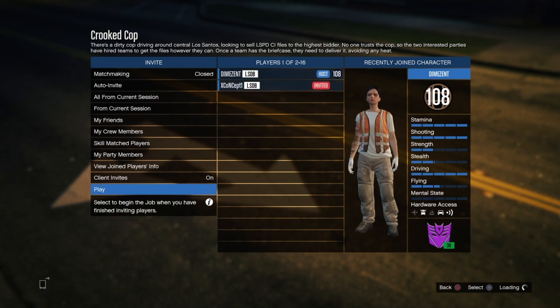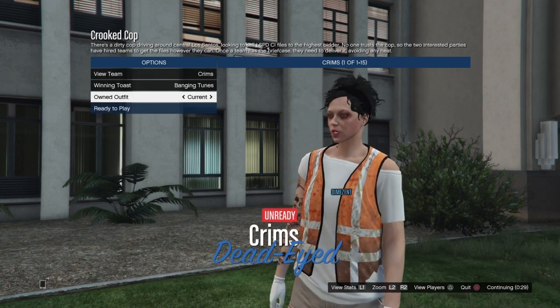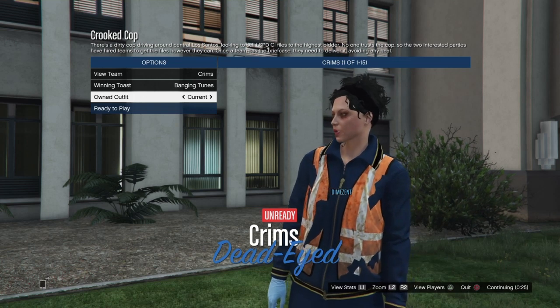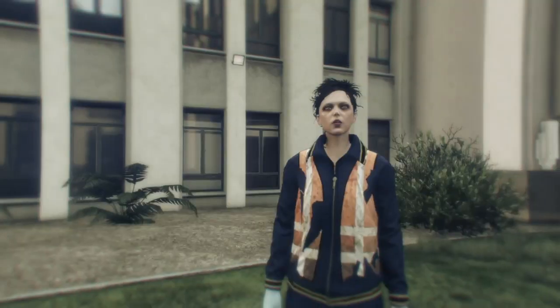You'll need to invite somebody to launch this mission — you can invite a friend, use auto invite, or comment below to find someone to help. Once you have somebody with you, start the job. When you get in, go down to Owned Outfit, change your outfit once to the left, then back once to the right — that's going to merge the trash man vest onto the outfit saved in slot number 19.